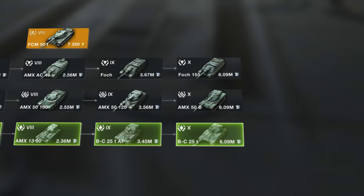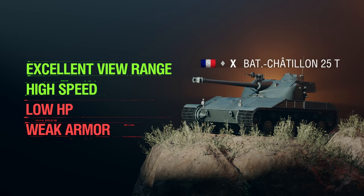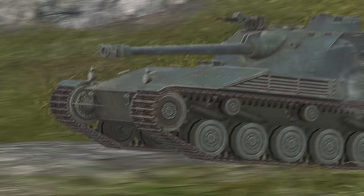Last but not least, light tanks. They're the fastest vehicles in the game. Unlike other tanks, they have almost no armor. Light tanks are suitable for the most experienced players. They're the first to spot the enemy, strike from unexpected directions, and spin around heavy vehicles. They are completely unforgiving — one wrong move and you're in the garage.